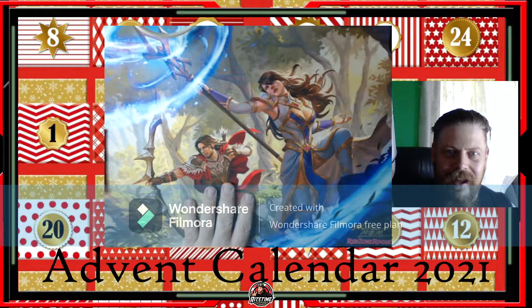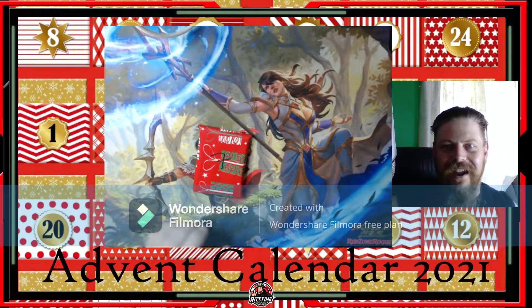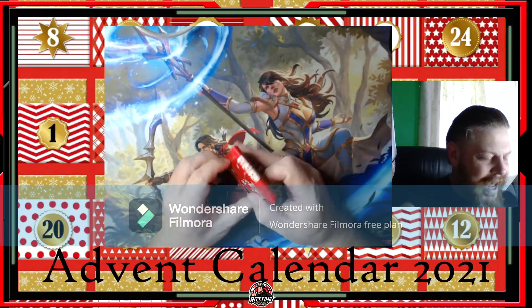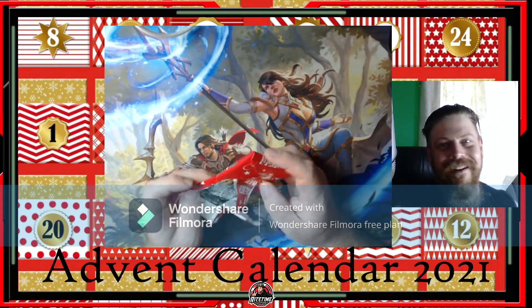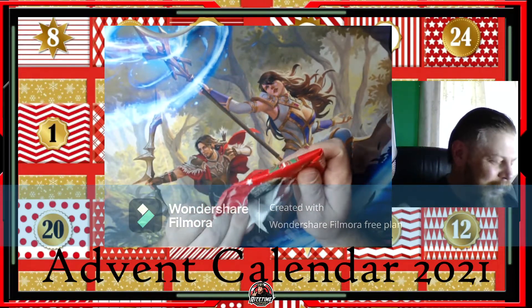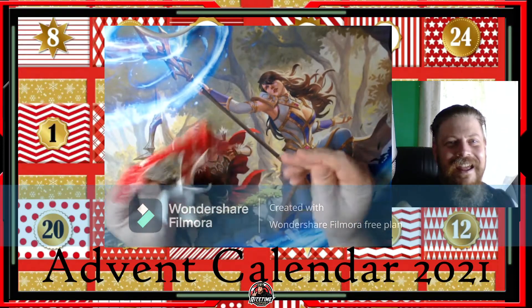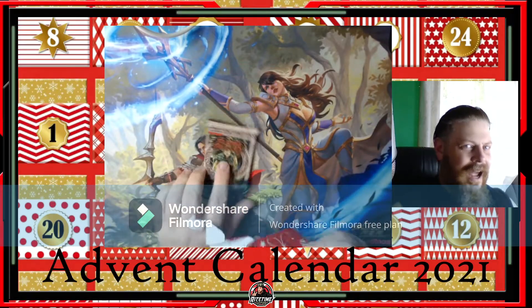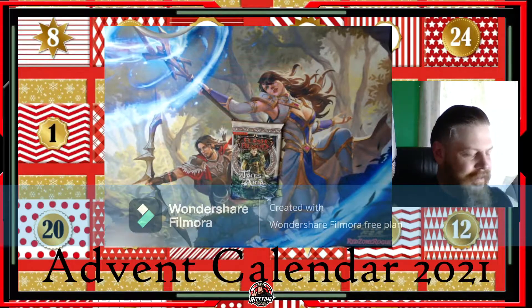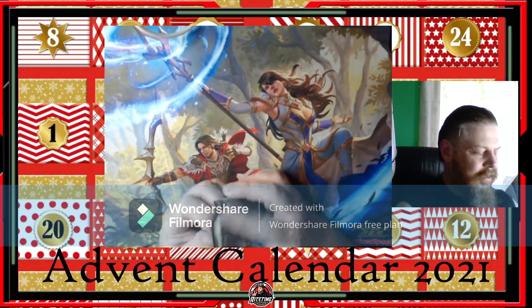I'm looking forward to getting this on the table and playing some games with it at some stage. But right now it's here to bring me some luck with day seven of the advent calendar. Kellen himself hasn't had too much luck from the advent calendar — he was blaming it on DM Amada. Let's see if we can get a little bit better luck than Kellen did. Today we have got another Tales of Aria unlimited — let's crack into it and see what we get.